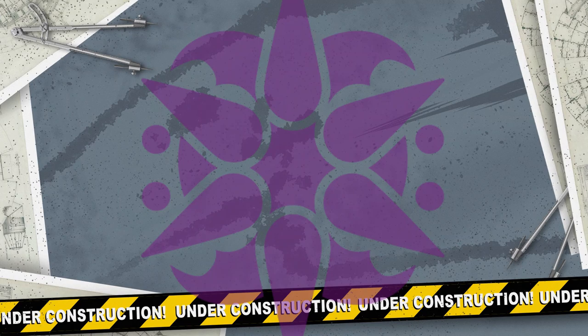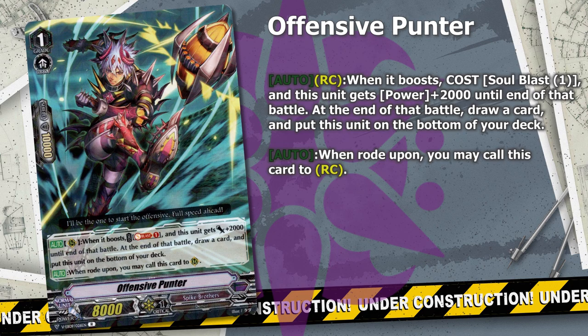Another very versatile card that gets its value from tempo is Offensive Punter — the new Spike Brothers Grade 1 that does everything the clan could wish for. It gives you 3 pluses, fills the field, cycles, goes back to the deck, and can help your early game aggression. Its ability to boost as a 10k unit is insanely useful for an early aggro deck, making any unit hit over a defensive trigger and forcing guard across all three attacks. Combined with cards like Spike Bouncer, General Slinger, Power Back Ronaldo, High Speed Brachy, and Juggernaut Maximum, this card allows the strategy to function more consistently — and finishing it off with the new Grade Freeze can look at a potential turn 3 victory.